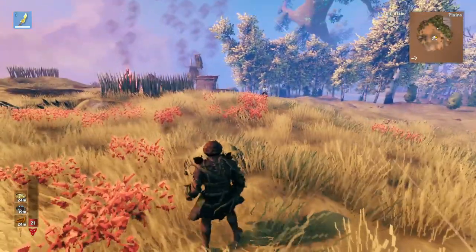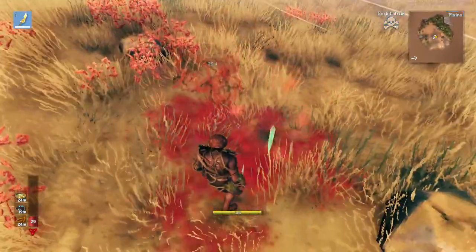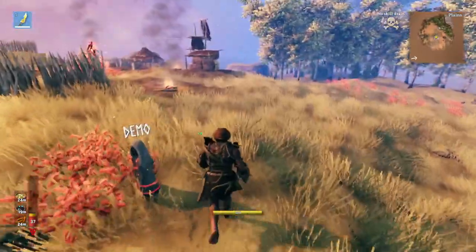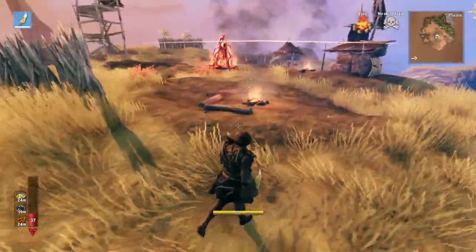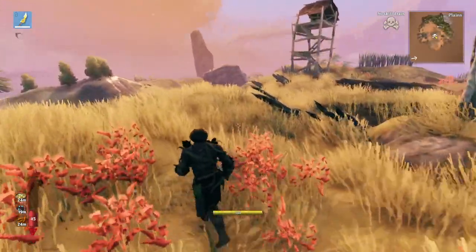And this is a great transition into the next strategy, which is to use the knife. You have to be pretty quick, but as you can see, you can just really quickly kill the mosquito right before it attacks you and you won't take any damage. However, typically you're going to do it a second too late, so you still need to have enough health to survive one full mosquito hit to the face.